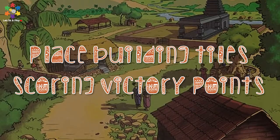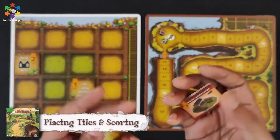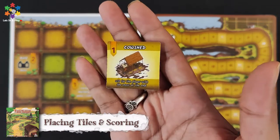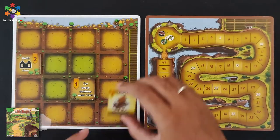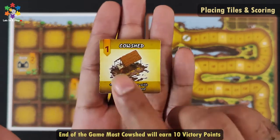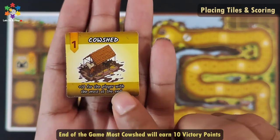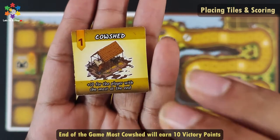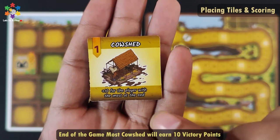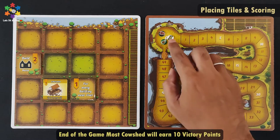Now let's see how tiles are placed on the village board. Tiles can be placed in any unoccupied space. For example, I will place here. In the top left corner of each tile you can see the victory points, and tiles also show bonus victory points. You will get the end-game bonus victory points if you have the most of that tile type — you will get 10 bonus victory points. Once placed, you immediately score points on the scoreboard.